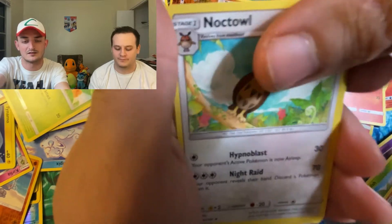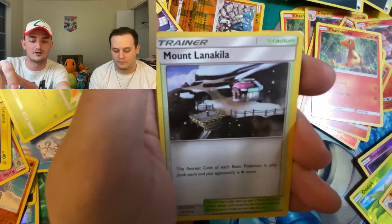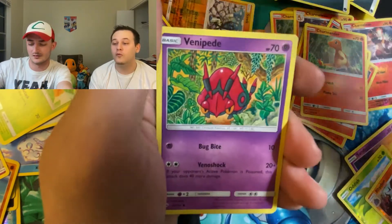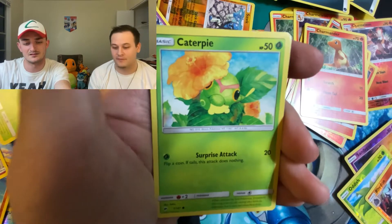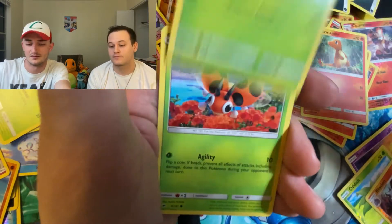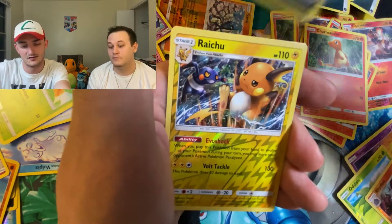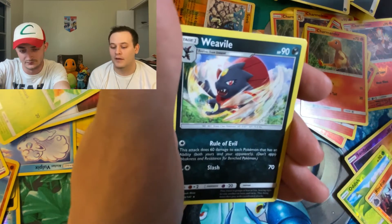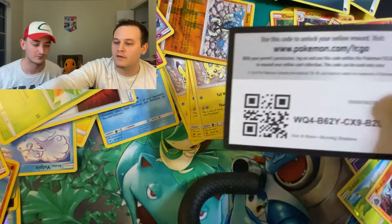We got Leaf Energy, Noctowl, Mt. Lanakila, Venipede, Sandygast, Caterpie, Ledyba, NK, Reverse Raichu — look at that, I love that artwork — and Weavile. Non-Holographic Rare. At least we got a Reverse Rare.